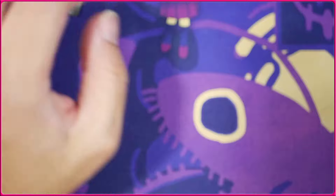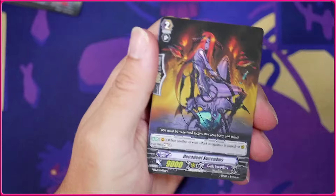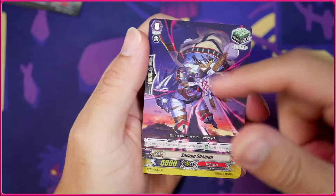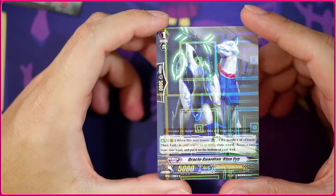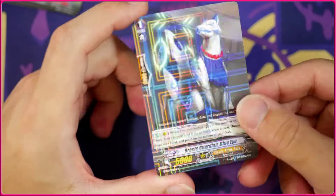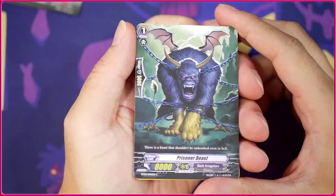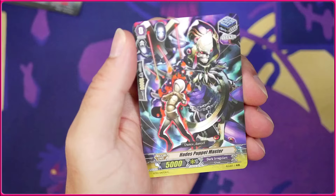We'll see if we can get Tsukiyumi as his counterpart but I doubt it. Another Elephant Juggler, another Succubus, another Savage Shaman, and then we're going to get the Oracle Guardian Blue Eye. Another card that was buffed in Vanguard Zero because this is actually 5k here, which is kind of nuts. It's just crazy how weak they were in the original game compared to all the other versions.